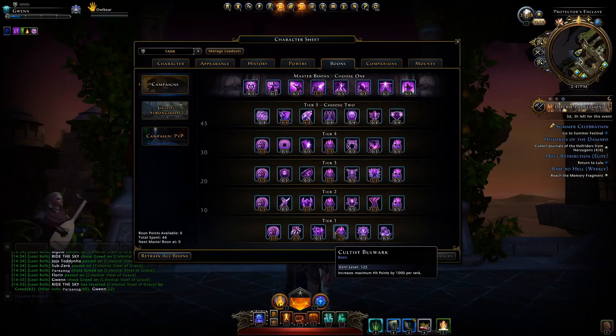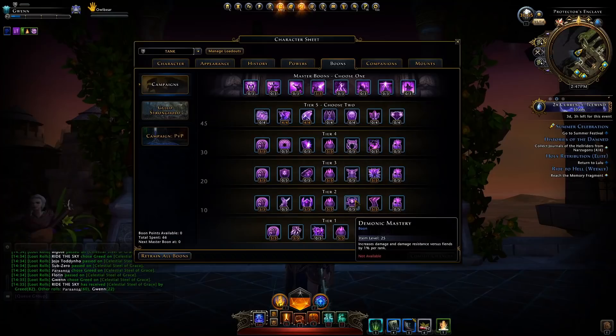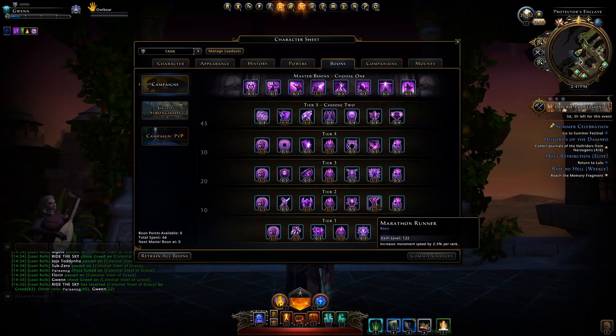Maximum hit points will give 1,000 per boon point. Then you have some unique ones giving you buffs against certain mobs. And then there's the Marathon Runner, giving you 2.5% extra movement speed per boon point, up to a maximum of 5 points, giving you 12.5% extra movement speed when fully maxed out. This is very good for running through dungeons and just to get away from that sluggish slow movement when you're on 0% movement speed.